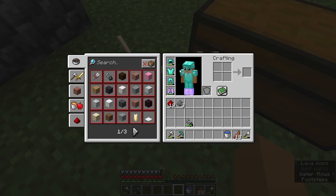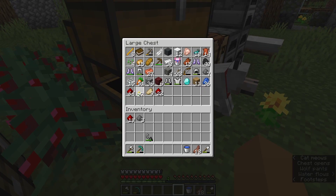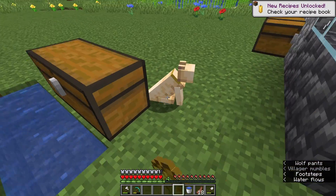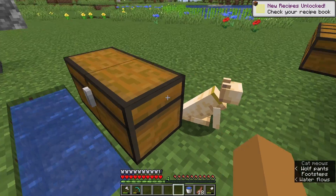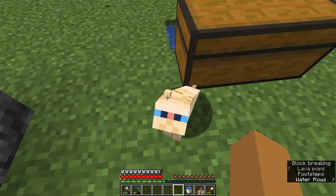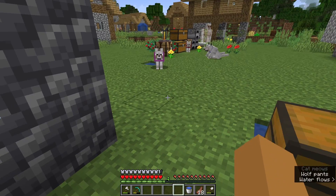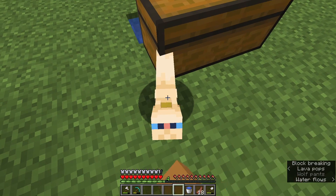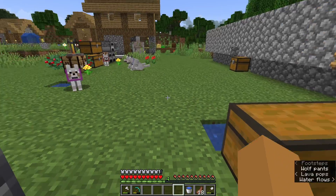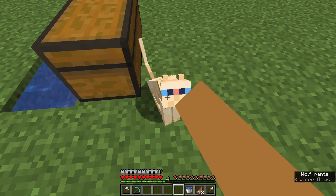I also got a cat — I don't know when I got the cat, but I got a cat. I think I got it when I was making the farm or working on getting things from it. I can dye the collar, which is cool. So I need names for all of these, and if you comment I'll name them. If there are multiple comments on names for my dogs and cats, I'll choose the most liked one.